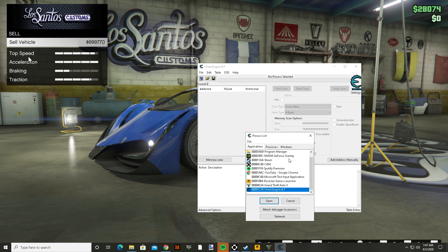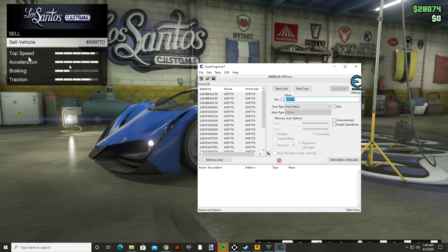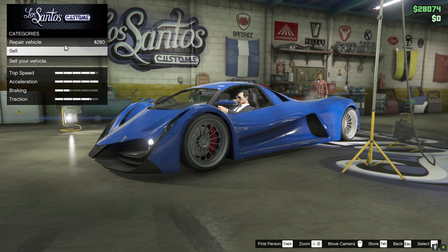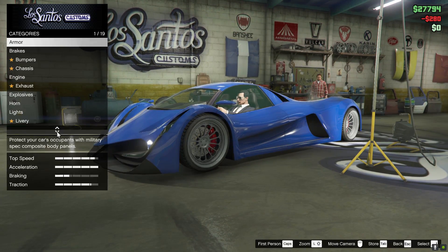Open up Cheat Engine, click on that little icon, and go to GTA 5. Open that up and you want to put the value of the number — what the repair cost is right now — into the slot and hit First Scan. Then go to repair vehicle, then go back to sell.